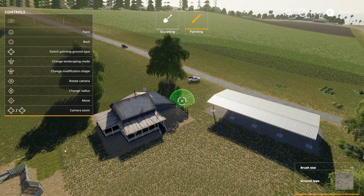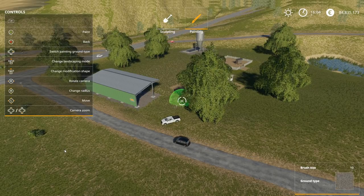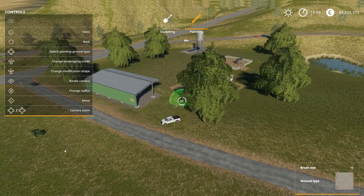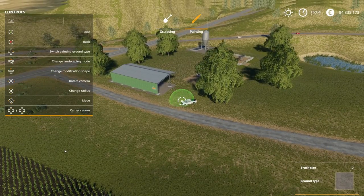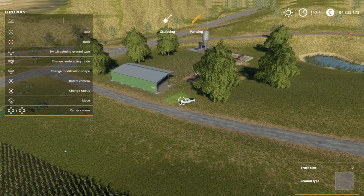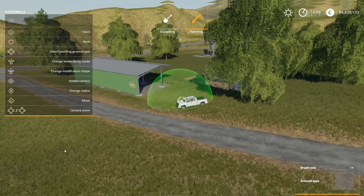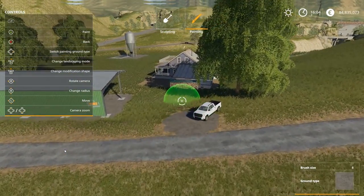Let's start with just painting. I want to make this kind of a paved road ground type. You can see I can switch the ground type on the bottom right — there's quite a few different options here. Let's start with pavement. I've got another option for my brush type that changes as well — changing the shape. I can go with either a round or a square brush, and I can also change the radius or the size of it. I'm going to stay with the round because that gives more of a natural feeling. Boom — that there is the concrete, and it actually looks pretty good.